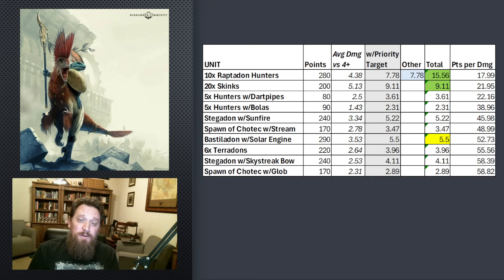20 Skinks in Priority Target isn't terrible. That's almost 10 damage versus something, so you are throwing a lot of dice, and that plus one to hit and wound really helps them out there. Not much else is benefited by that, but still the Bastildon with Solar Engine gets a little bit better. It's still not very efficient for the damage it's doing, but it is longer range and it is a decent rend. It does have a chance to kind of spike higher with the exploding sixes to hit. Maybe you can get lucky and spike it, but in general, not a great use of points.